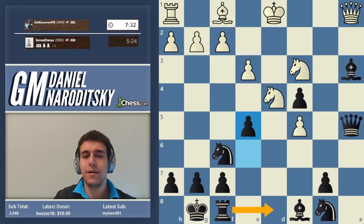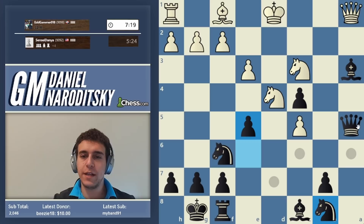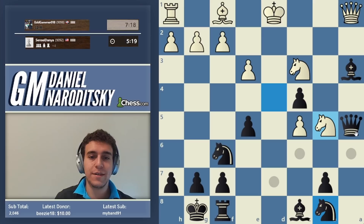We could have started with rook d8 — that might have been even more precise — but e5 is perfectly good enough. We get the knight out of d4 and then go rook d8 check, which is going to be great for us. White can potentially force a queen trade if very accurate. Even with the queen trade our attack continues.